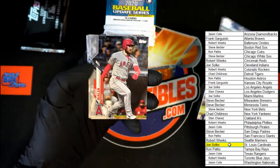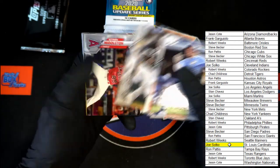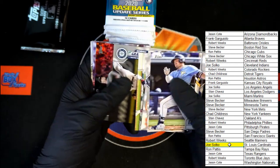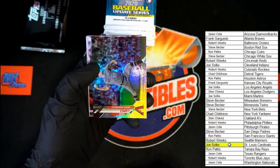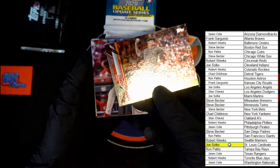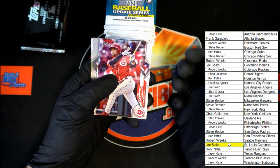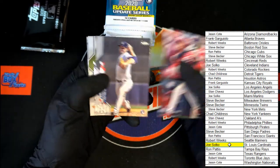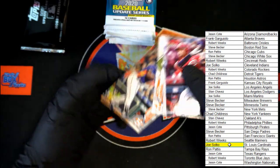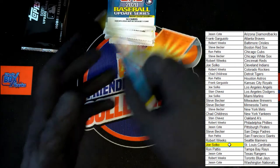Hunter Renfroe, Walsh, Flores, Cabrera, Grandal, Middleton, Allen, Alonzo. Graveman. Lopez. They look good — not numbered but still looks really nice. Blandino, King, Garneau, and Yordan Alvarez rookie. Next pack.